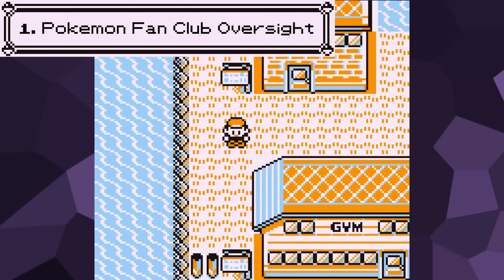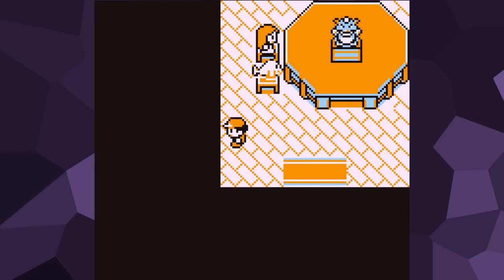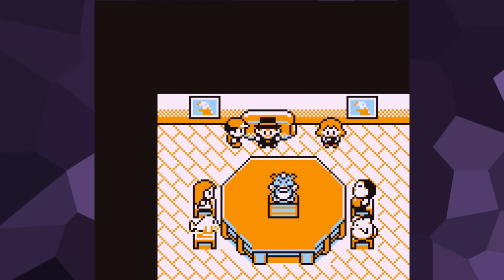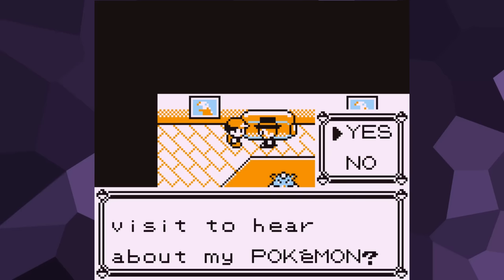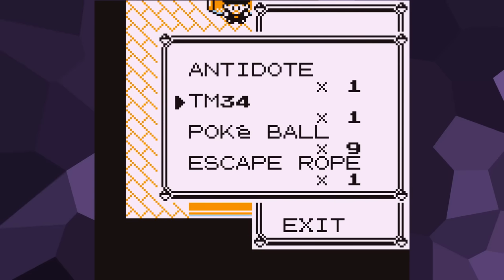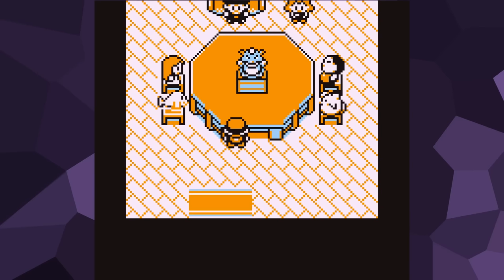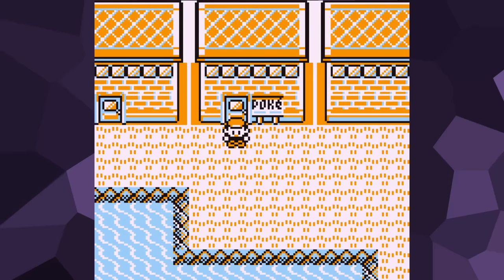Number 1: the Pokemon Fan Club Oversight. To get us started, let's talk about something that fits the theme of this video perfectly — an unnoticeable mistake within an unremarkable location. In Vermillion City, one of the buildings you can enter is the Pokemon Fan Club. In most playthroughs, you only spend about 10 seconds here just to speak to the chairman who gives you the bike voucher. In Red and Blue, the game incorrectly treats this area as a dungeon, like Mt. Moon or Rock Tunnel. This means that you're able to use an escape rope in here and immediately warp to the last used Pokemon Center. There isn't any trick or exploit you can do with this — it's just a funny side effect of the game having the wrong data for the map.